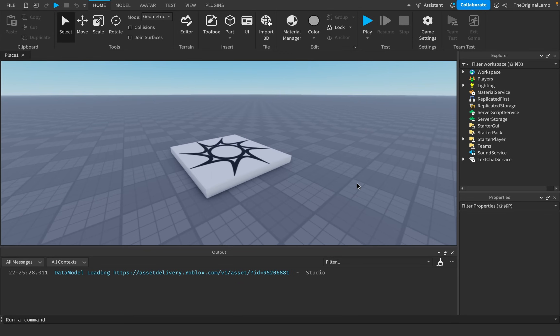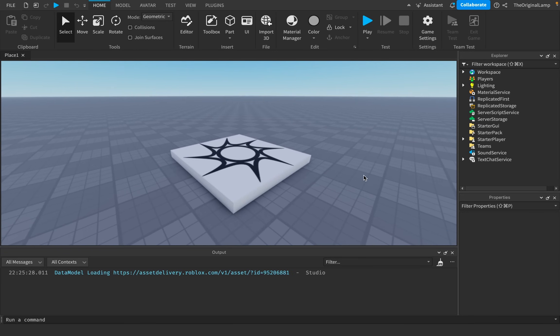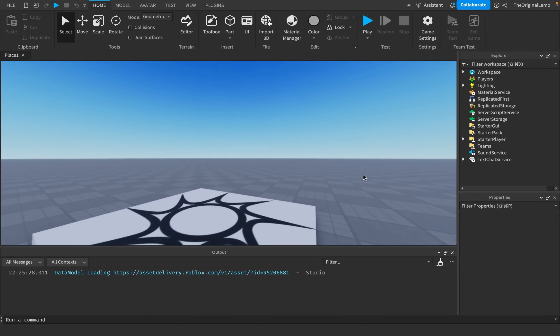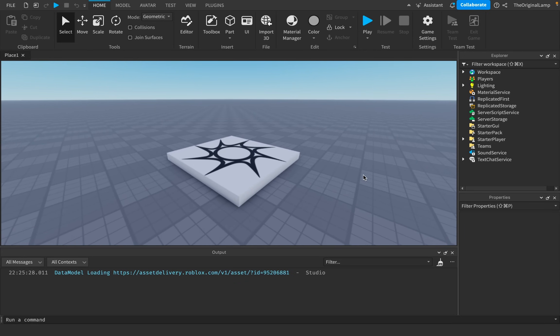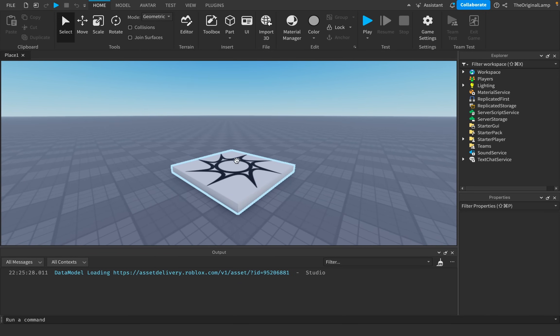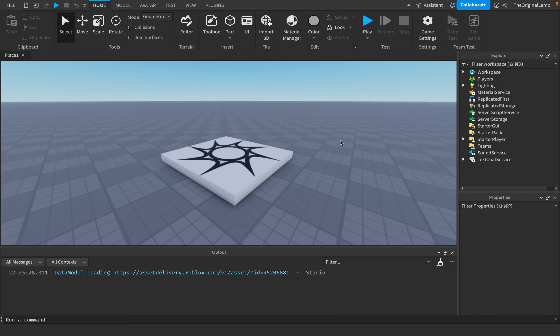If you've ever played Roblox, I know for a fact there was at least one moment where you experienced an immense lag spike — or the game just crashed. This happens in Roblox Studio as well, which is literally how Roblox games are made, and yet it's entirely possible to crash the game here too. That caused me to wonder: how many ways are there to crash Roblox?